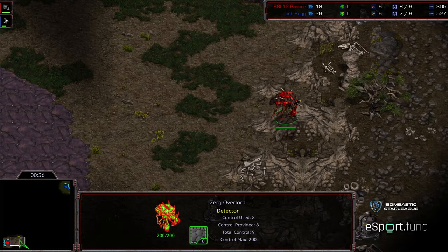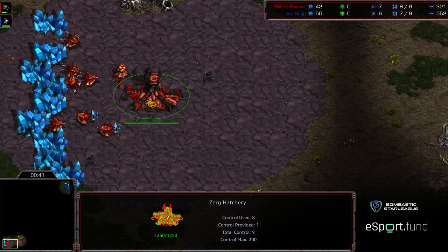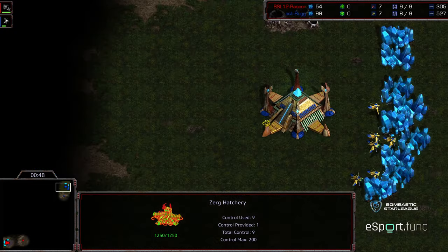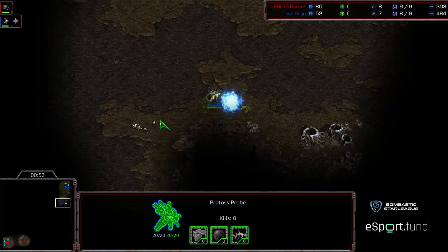Initial Overlord scouting the bottom right-hand corner. This is on Polypoid, a more macro-oriented map. Rancor has got to feel very confident going into this match — he already won a series here against Bug, and if I recall, he won it pretty handily.